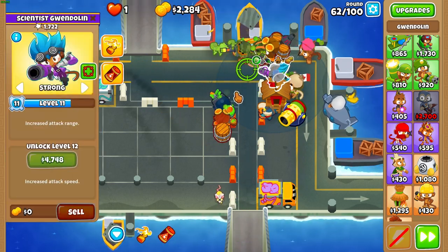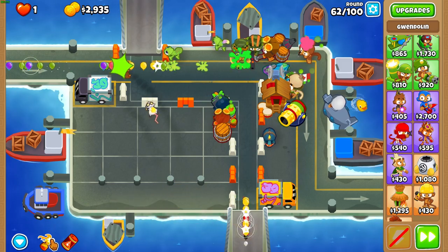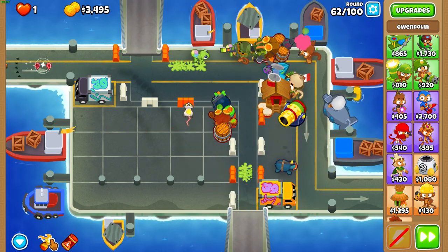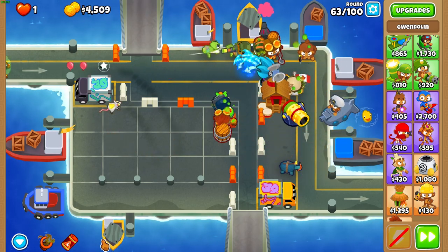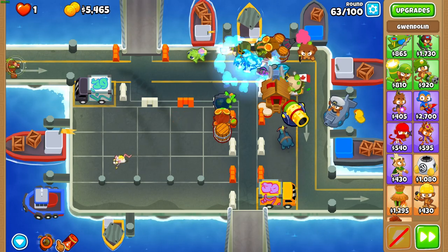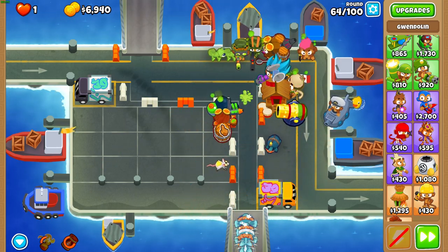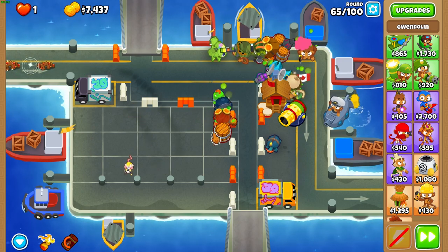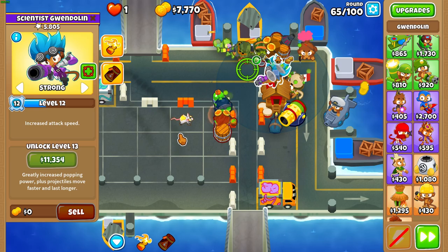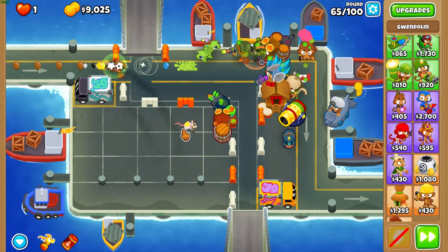Before round 63, retarget Gwen's first ability to the top track, because that's where the bloons are going to come out on round 63. Round 63 is really simple — use Gwen's first ability on the first wave (not necessary but recommended), don't need anything for the second wave, and then use Firestorm on the third wave. After that it's pretty much AFK until we can afford Balloon Solver at the end of round 74. Round 71 gets close every time but you never lose — I do recommend using Firestorm on round 71 just to make sure nothing bad happens.